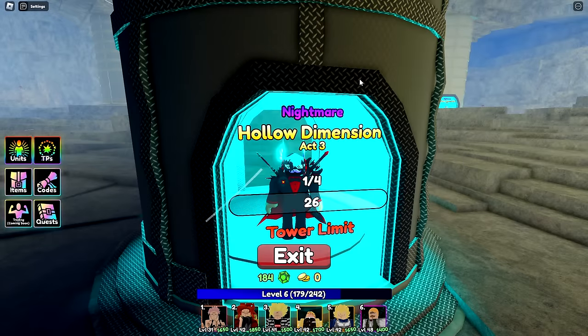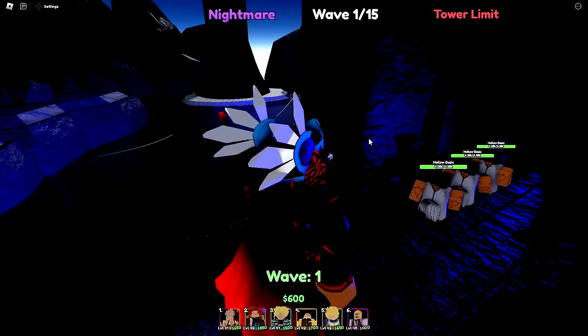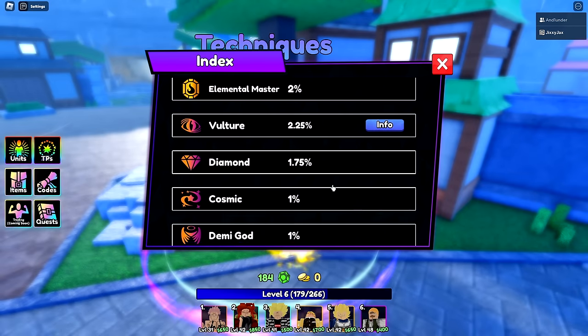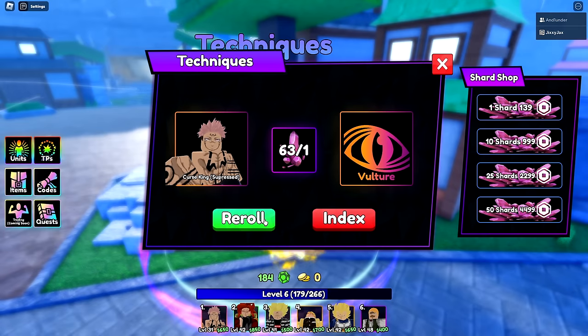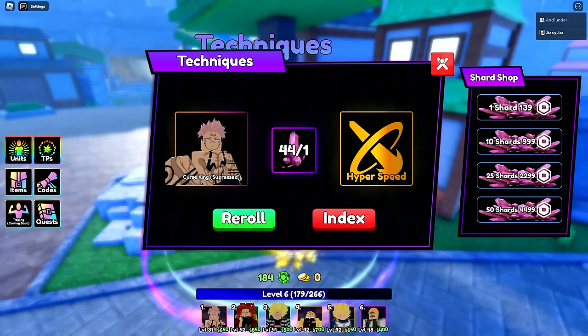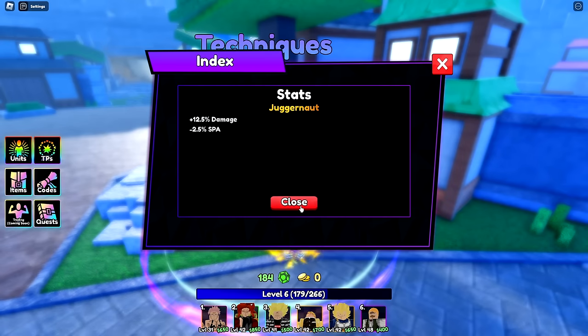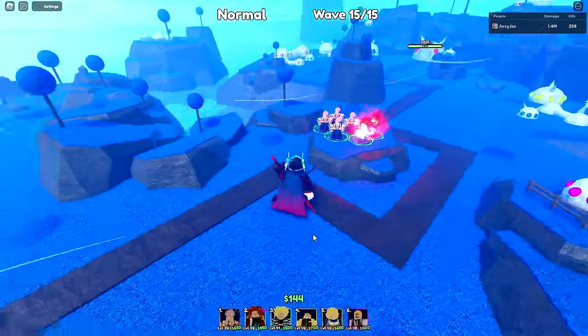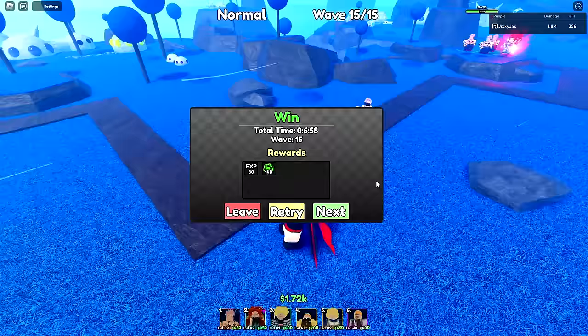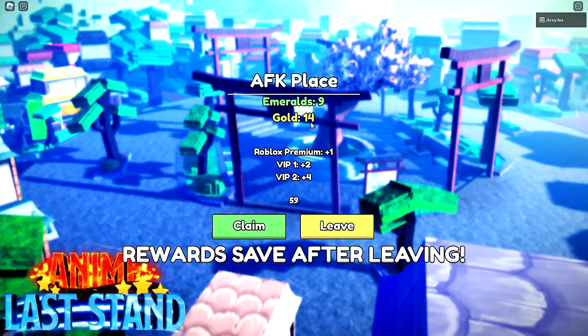I want to see if we can get the unit I've looked up who is apparently really really good. We have 63 spins. Rolling: Vulture Hyperspeed gives -12.5% SPA — that deletes your attack speed, no. Juggernaut is more appealing. Gold gives 9 emeralds per minute — if I AFK for 10 hours I can get about 5,400 emeralds, which is almost a full pity.